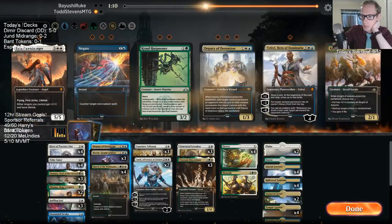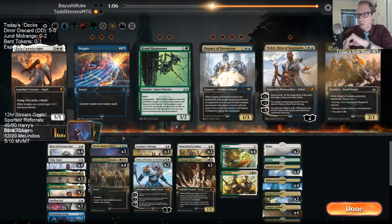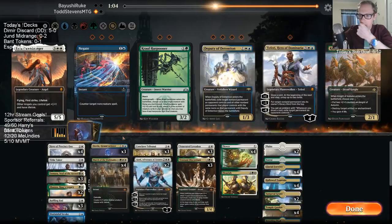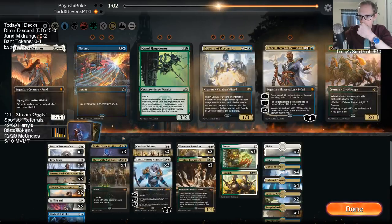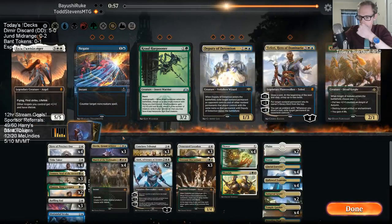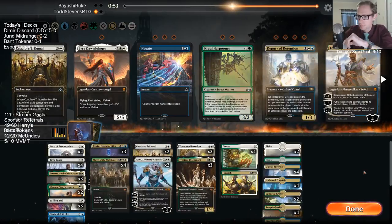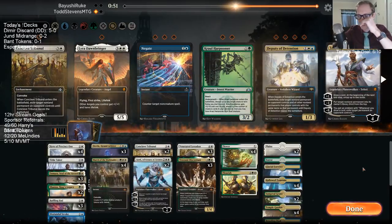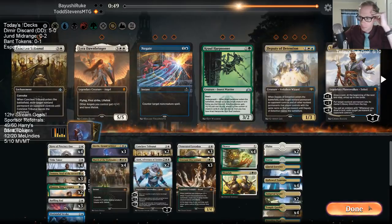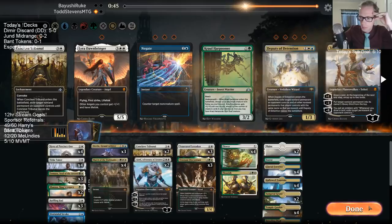I think I want Conclave Tribunal instead — it's a lot more reliable. Tribunal does get swept up by Deputy of Detention. We're bringing in the Baffling Ends. The Disdainful Stroke is kind of random — I could have a third Tribunal instead. But I like this Disdainful Stroke.